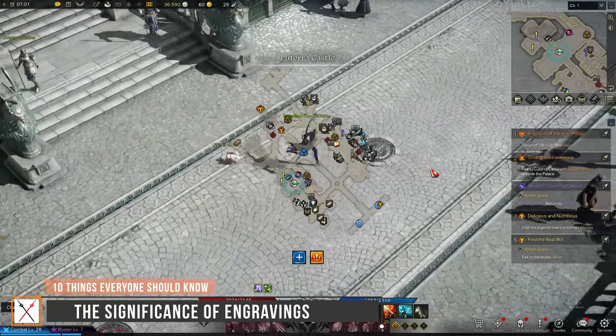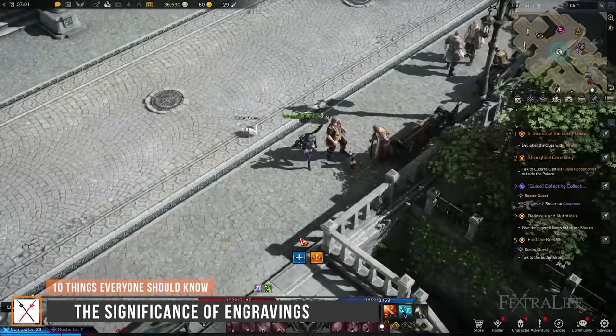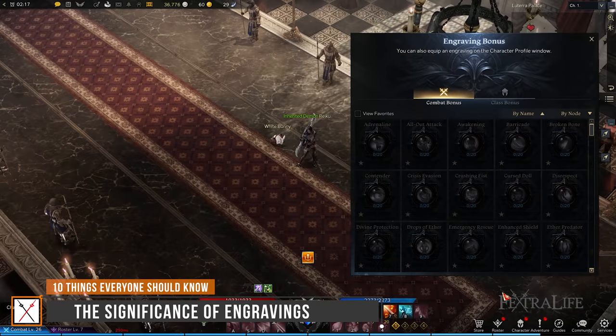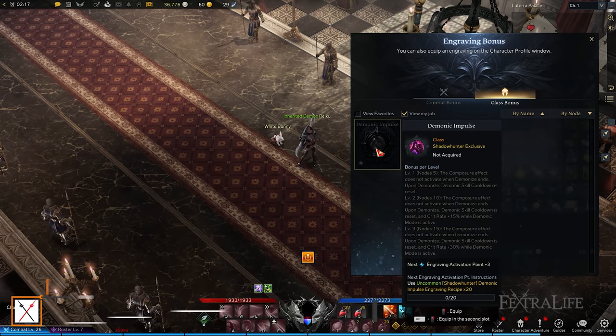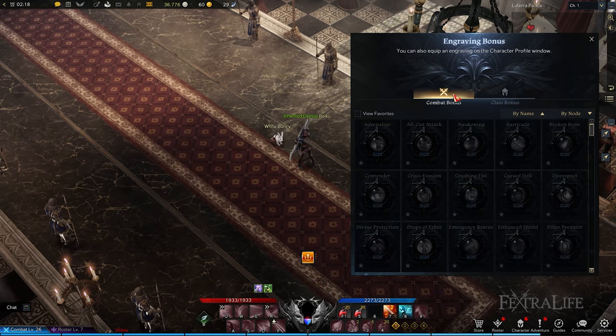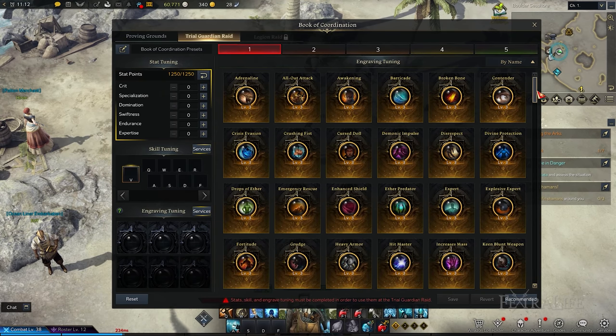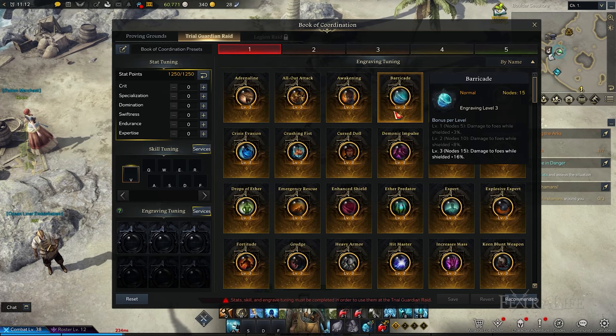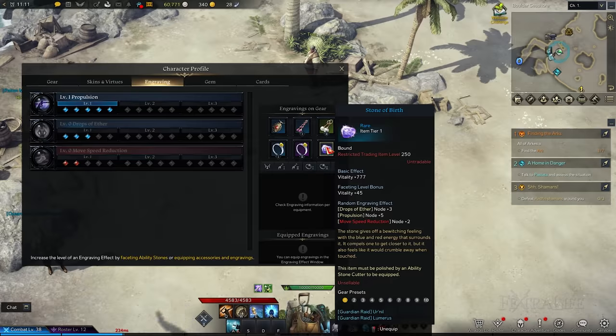By the time you reach Lutera Castle at around level 26, you'll be able to enhance accessories via engraving. Engravings are divided into two categories: one for your class, which determines the playstyle you wish to adopt, and one for combat. For example, with the Shadow Hunter you can focus on the Demonic Impulse playstyle to improve damage in demonic form, or go for Perfect Suppression to maximize capabilities in human form. Combat engravings are other powerful special effects that further enhance stats, damage, and abilities. At this stage you don't have to invest in engravings, but it's best to know how they work. Engravings are obtained from accessories and ability stones, so make sure to save them for later.